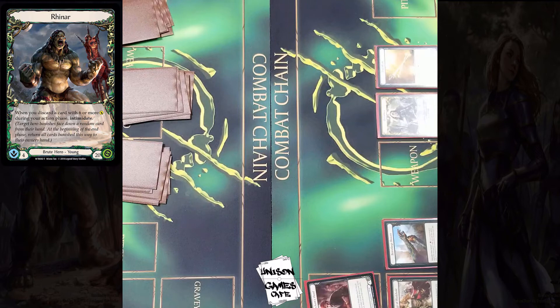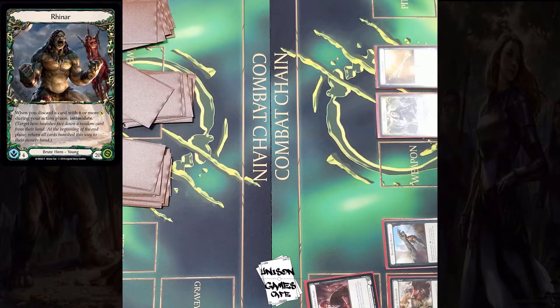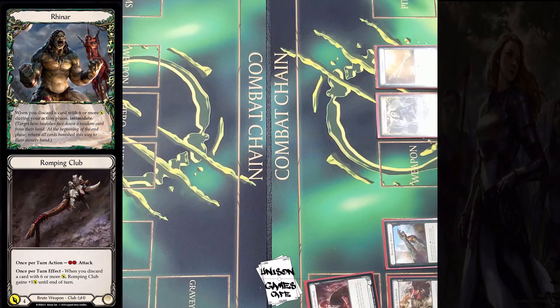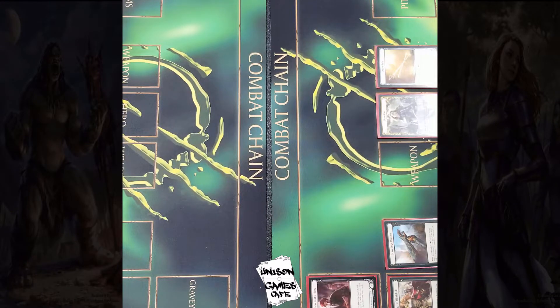On the left we have Rynar. When you discard a card with 6 or more power during your action phase, you can Intimidate with the trusty club, which gets plus 1 power when you do so — opting for the club over the Claws. So I sense we're going to see a lot of discarding.